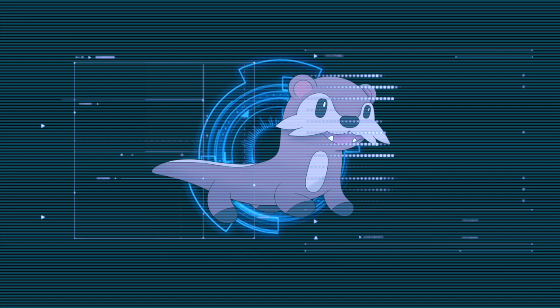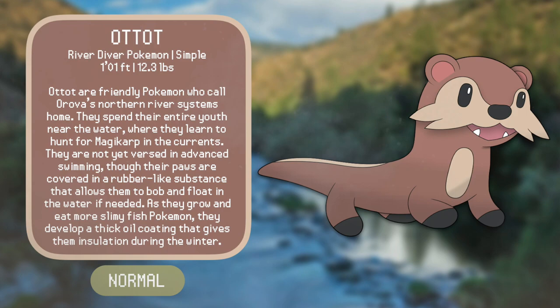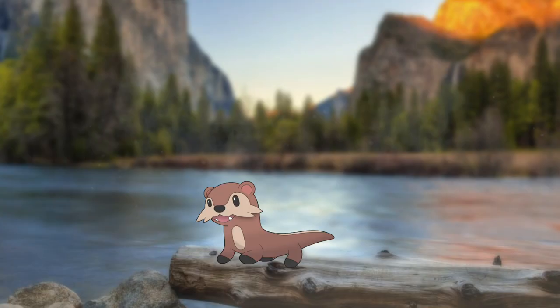Introducing Otat, the River Diver Pokémon. Otat are friendly Pokémon who call Aurova's northern river systems home. They spend their entire youth near the water, where they learn to hunt for Magikarp in the currents. They're not yet adept at advanced swimming, though their paws are covered in a rubber-like substance that allows them to bob and float in the water if needed. As they grow and eat more slimy fish Pokémon, they develop a thick oil coating that gives them insulation during the winter. Otat is a river otter, and I wanted to show how it is foremost a normal type Pokémon, but still has traits of water type, which it will gain as a secondary typing when it evolves.